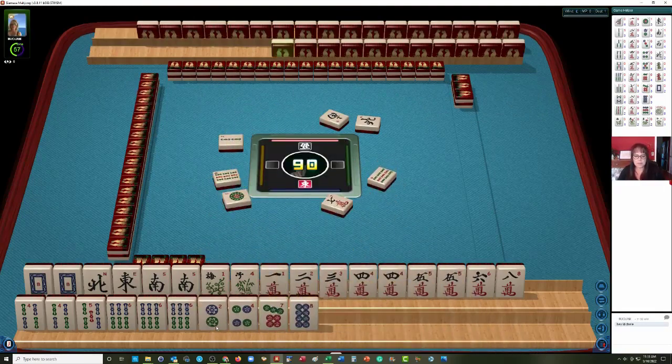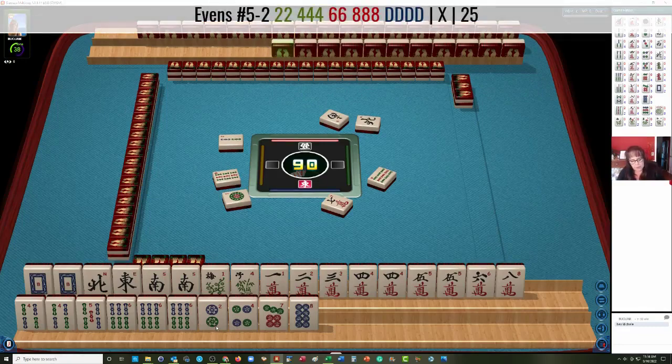No more winds coming out. We've got 2, 4, 6, 8 — and 4, 6, and 2, 4. What about the 2, 4, 6, 8 hand with dragons? This would be the 5th hand down on the right.